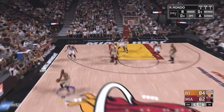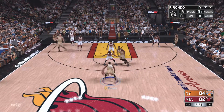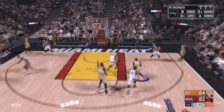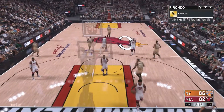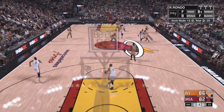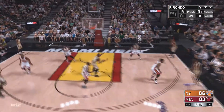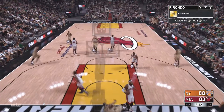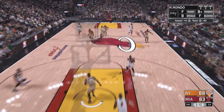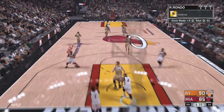A good thing you can do here is use the quick isolation and then call a pick and roll with anybody that's not guarded by LeBron, because the Pink Diamond LeBron will shut that down quick. We put LeBron at the four, so Haslam will be guarding him because Haslam is absolute trash. We got lucky with that one — that will be five assists.